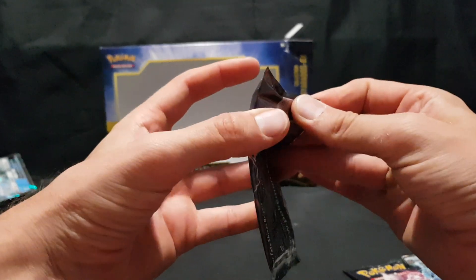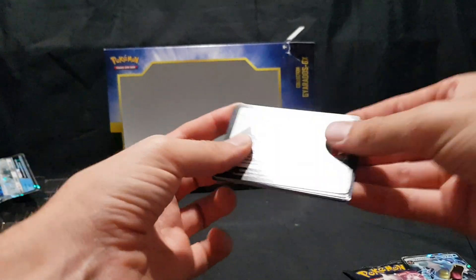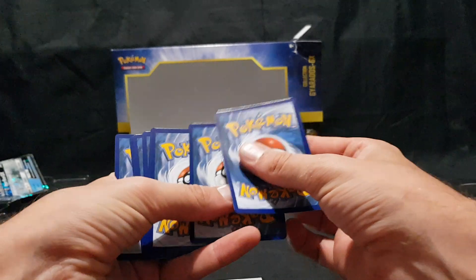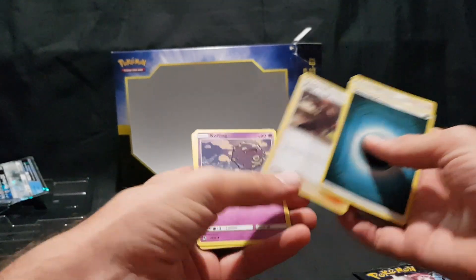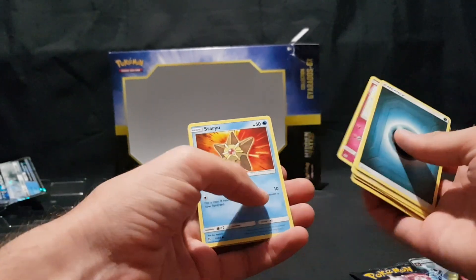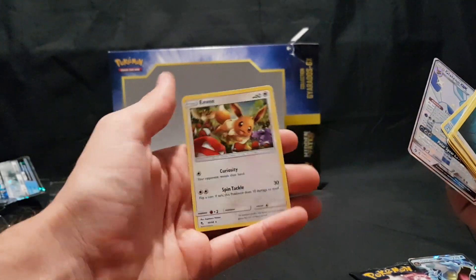Second last pack for this unboxing. We have our code card — one, two, three, and four. Our Energy, Giovanni's Exile, Brock's Pewter City Gym, Koga's Trap, Koffing, Cubone, Geodude, Jigglypuff, Staryu. We have Glaceon GX — awesome — and a Foil Eevee.